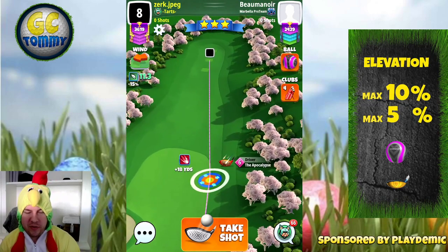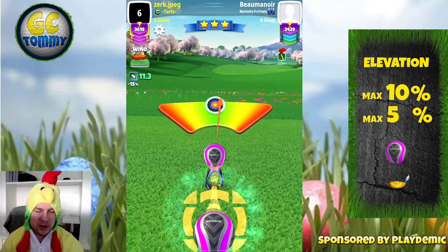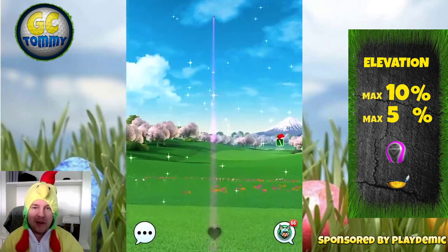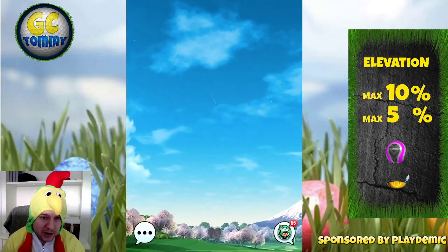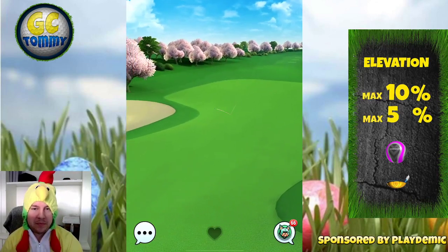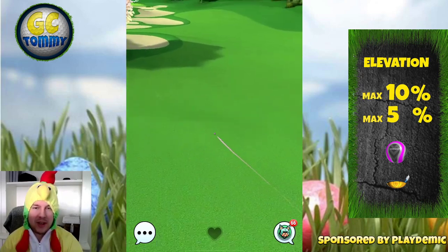I'm using a power fireball here to get the most distance possible with my drive, because that is going to help for the second shot. If you do have a direct headwind you need to be prepared to lay up short and play three shots towards the pin, and that could obviously make it very difficult to get the eagle.